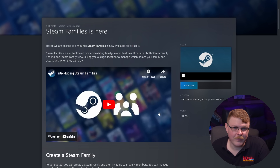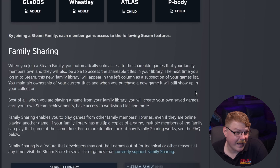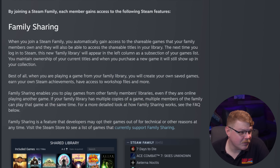Steam Families is a huge revamp of the old family sharing scheme. According to the announcement: 'When you join a Steam family, you automatically gain access to the shareable games that your family members own, and they will also be able to access the shareable titles in your library. This new family library will appear in the left column as a subsection of your games list. You maintain ownership of your current titles. When you're playing a game from your family library, you will create your own save games, earn your own Steam achievements, have access to workshop files, and more. Family sharing enables you to play games from other family members' libraries, even if they are online playing another game. If your family library has multiple copies of a game, multiple members can play that same game at the same time.'